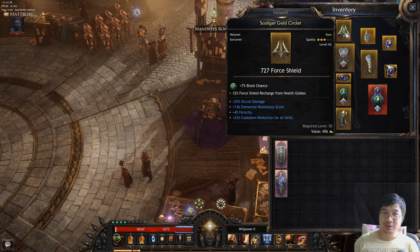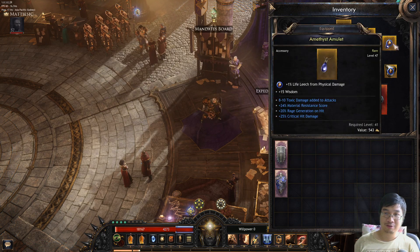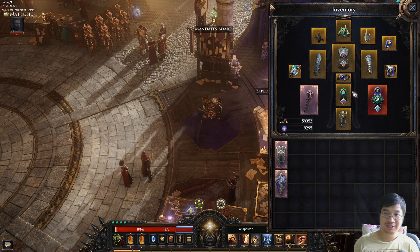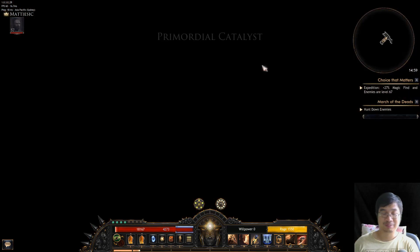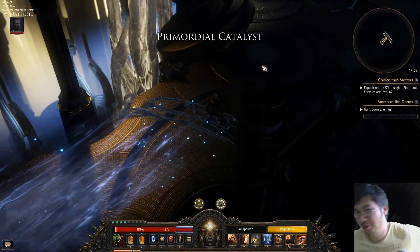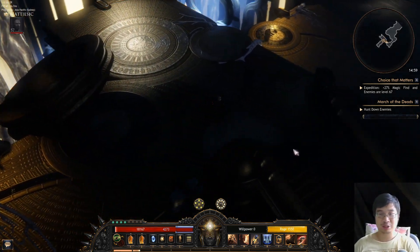I actually socketed everything here. I socketed the helm for block chance, I socketed here for life glitch, more life glitch, more life glitch, life glitch and criticality chance, and here I went for a bunch of good things. What that means is they spend a little bit of resource but now I can almost indefinitely sustain myself unless they one-shot me.